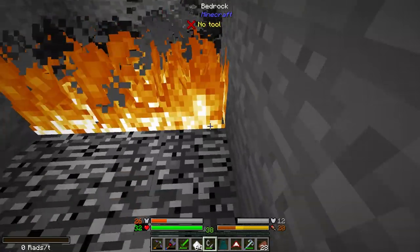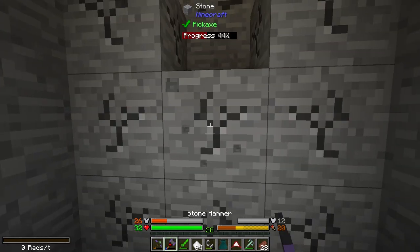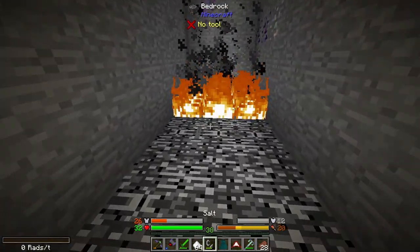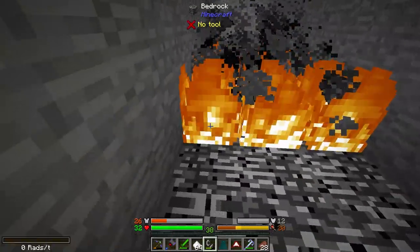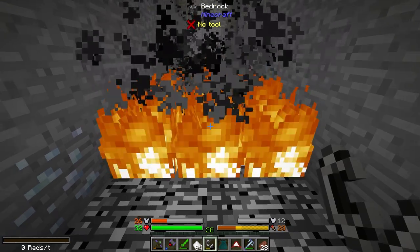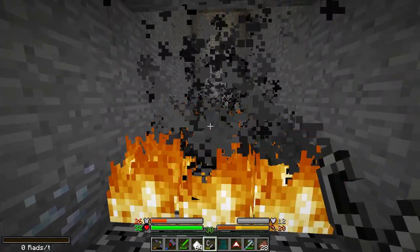I need to farm a bit of this, and a good way to farm it is doing exactly what I'm working on here — just creating these giant paths and lighting them on fire. Later on, we can get a setup down here that will do this automatically for us, and it's actually not that hard to set up.